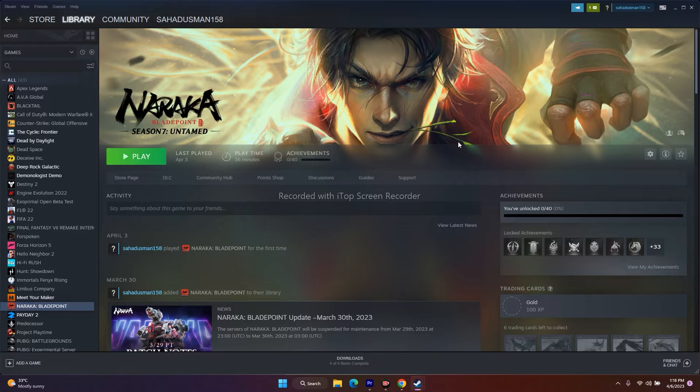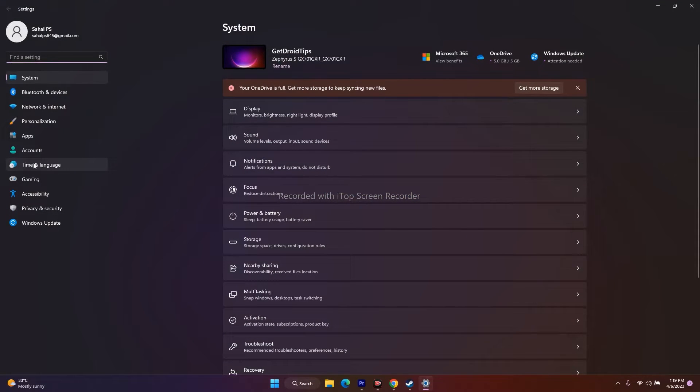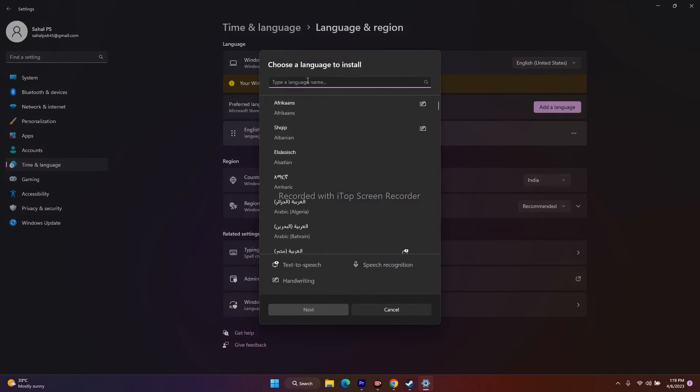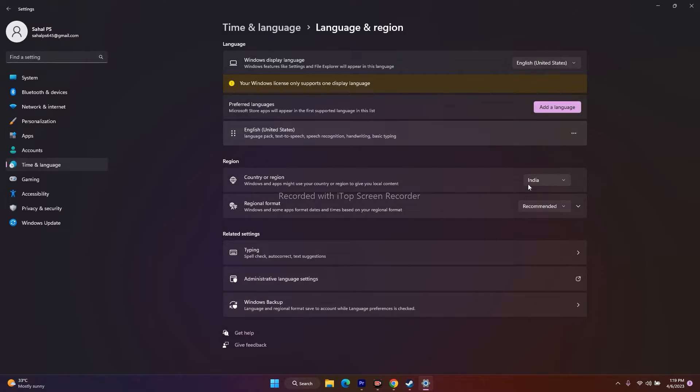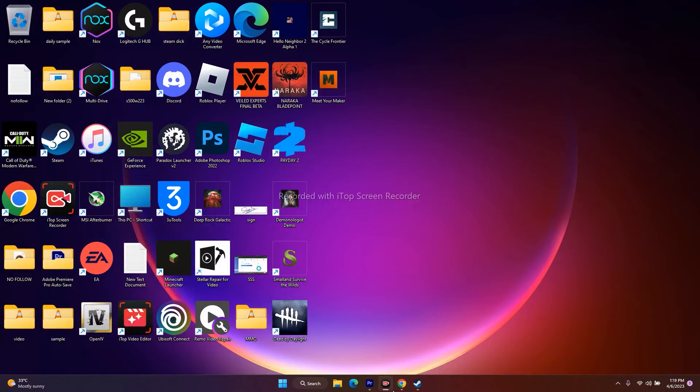Make sure Windows language is set to English and the time and region are correct. Go to Settings, then Time & Language, then Language & Region. If you're on any other native language like Arabic or Japanese, it is mandatory to change the language to English. Also make sure your country or region is correctly set, and go to Date & Time to confirm the time zone is set automatically.